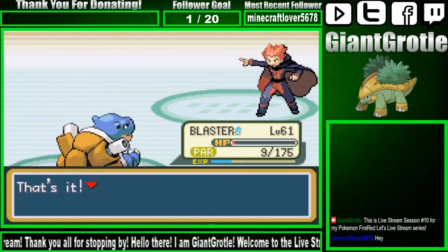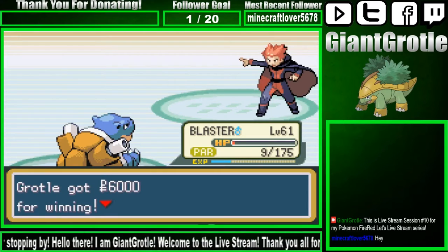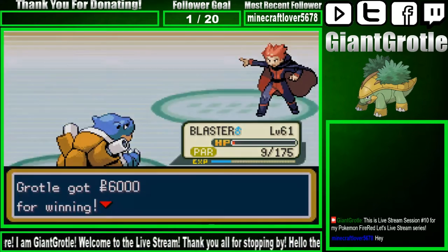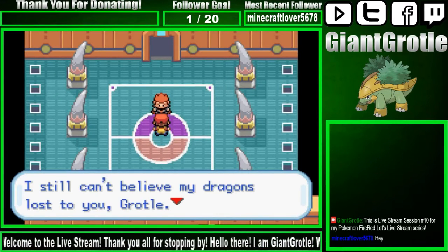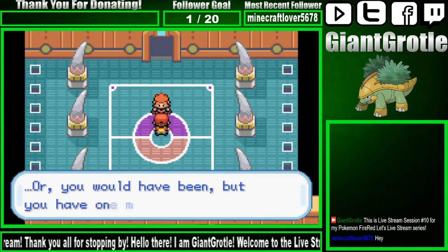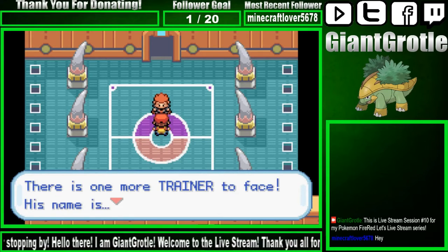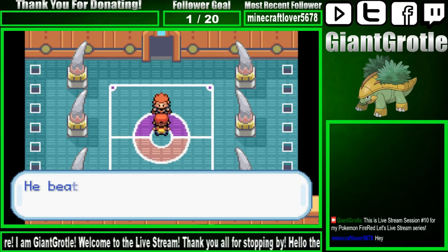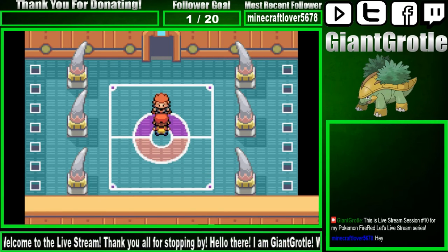We defeat Lance, Elite Four Lance. Lance says: I hate to admit it, but you are Pokemon Masters. We're Pokemon Masters! Thanks for the 6,000 Pokedollars. I still can't believe my dragons lost to you, Grodal. You are now the Pokemon League Champion — or you would have been, but you have one more challenge left. There is one more trainer to face. His name is Gary. Of course it's Gary. He beat the Pokemon League before you. He's the real Pokemon League Champion.